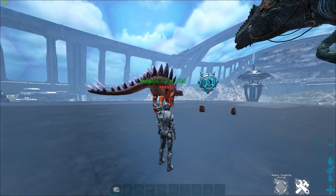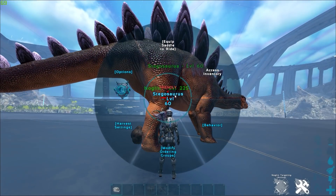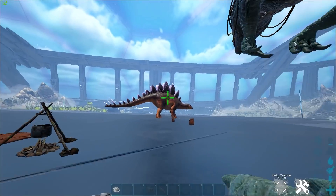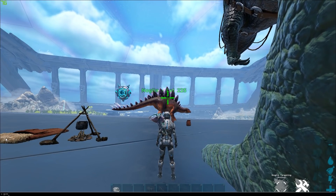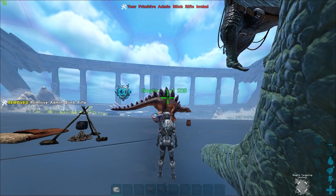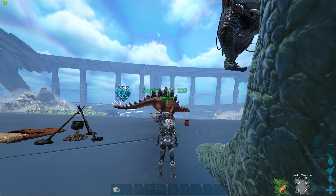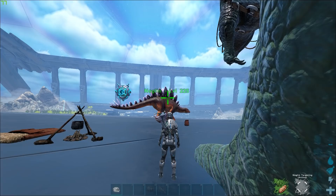We have a Giga and a Stego. What we want to do is space them fairly apart, then go up to the Stego and unclaim it. Make sure there are no turrets in range — obviously you'll get killed by turrets if there are any. Stand as far as possible from the Noglin, and turn off your GCM. Now eat one of the burgers. Your health should start to slowly drop. Wait until you get to about half health, or if you have really high health, wait until you get to about 80 or 100 health left.